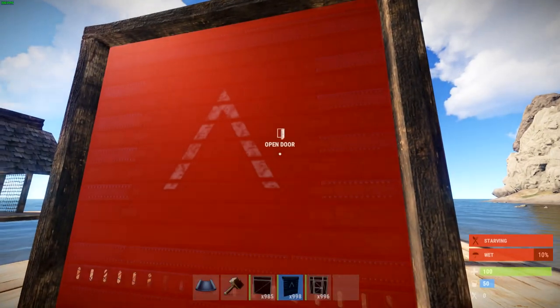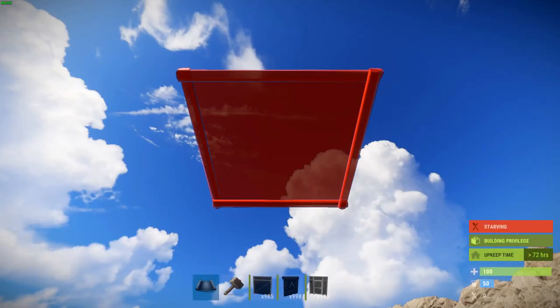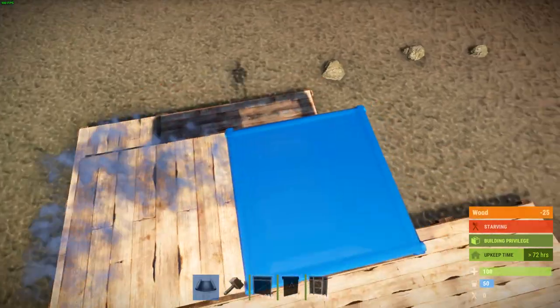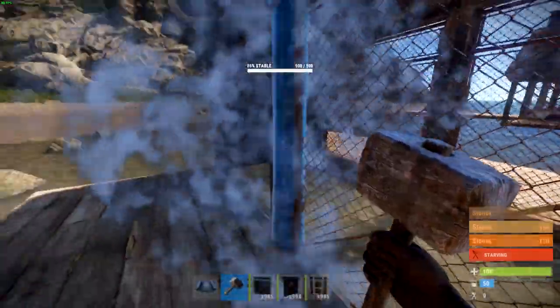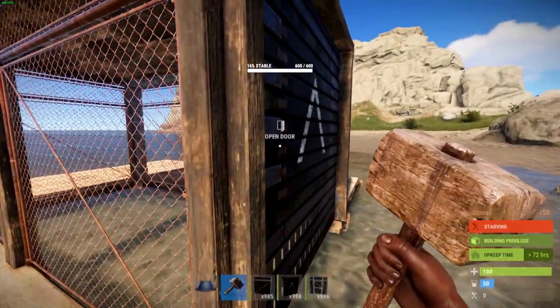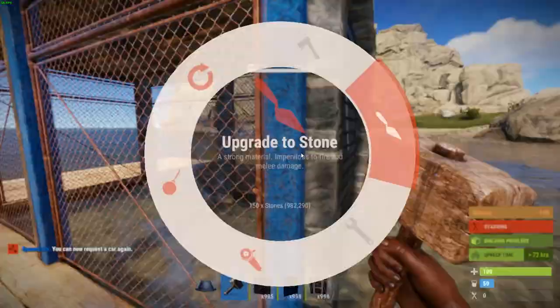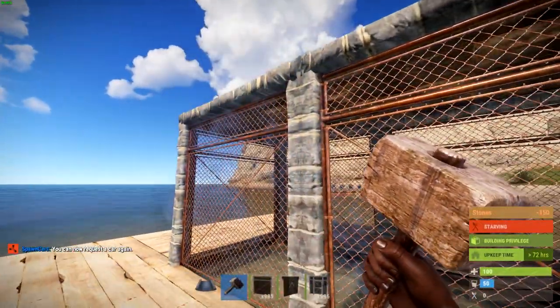Nothing too fancy or anything like that, just like a little starter you can get down. It's pretty cool. I kind of just went from a Google image I saw and tried my best on it. I'm not the best builder, but I'm just trying to help some people out, because if they don't know how to make a boat ramp or dock — boat dock, I'm pretty sure is what they're called.